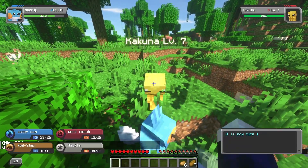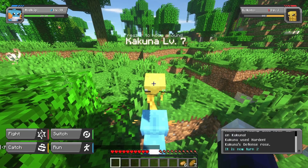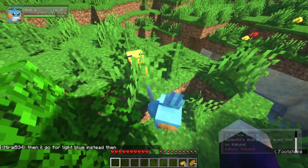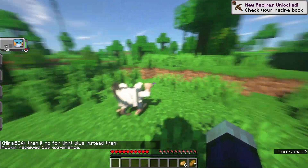Cocoon — I can take this guy down, no problem, it's Bug type. Harden? Your Harden is nothing. Manky!